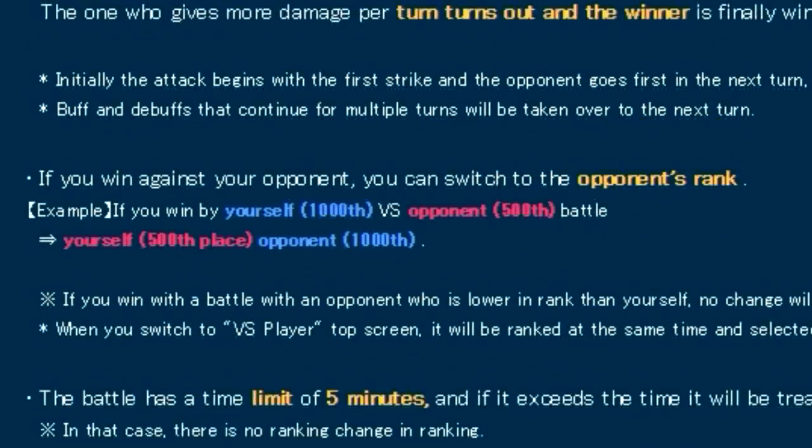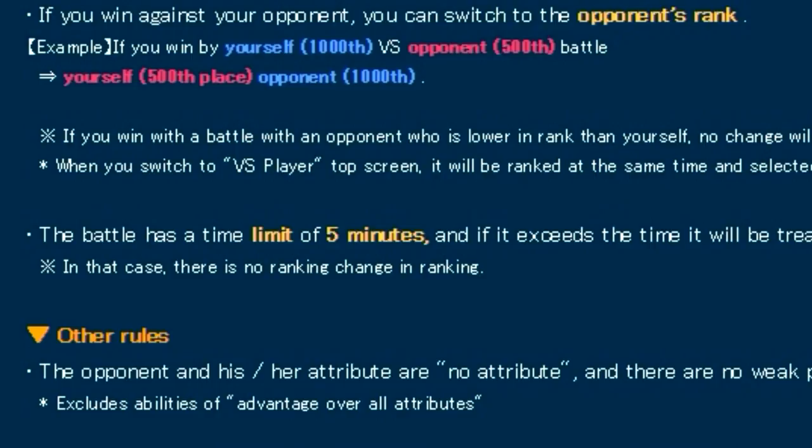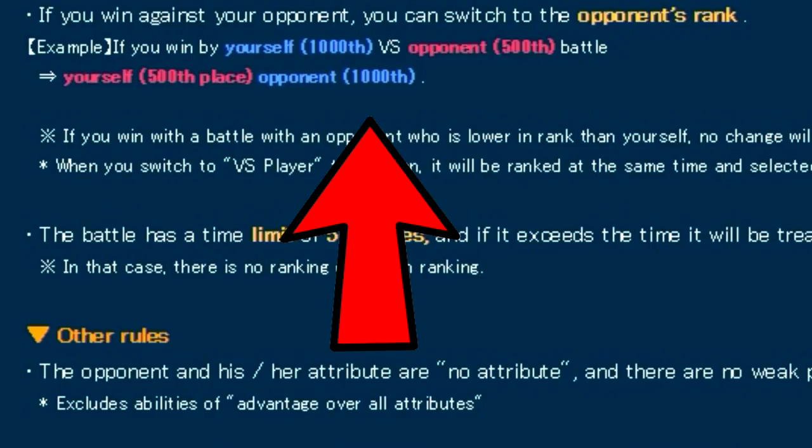The next new piece of information is about how PvP works. They state that if you win against your opponent, you switch to the opponent's rank. The example they give is: if you are ranked 1000th and you fight the 500th-ranked person and beat them, you become the 500th-ranked person and your opponent becomes the 1000th. They also mention the battle has a time limit of 5 minutes, and if you exceed the time limit it will be treated as a draw.